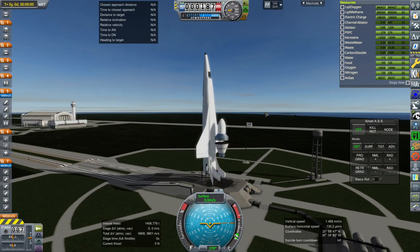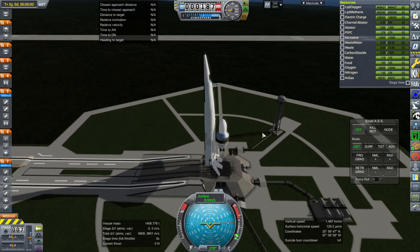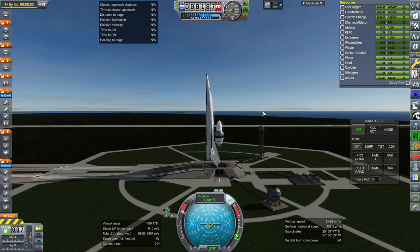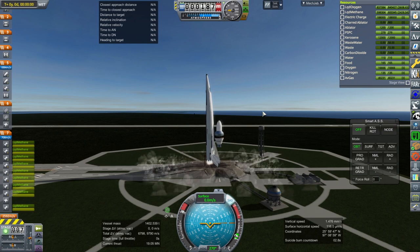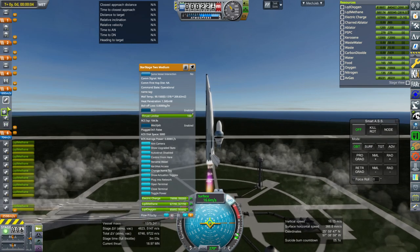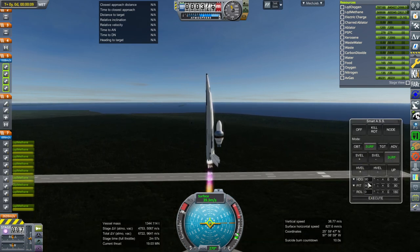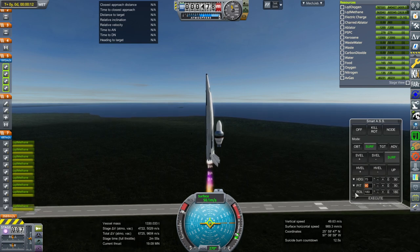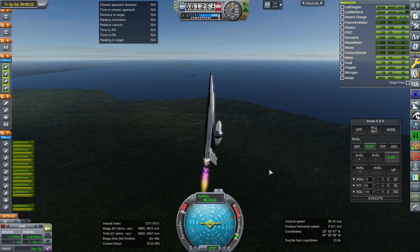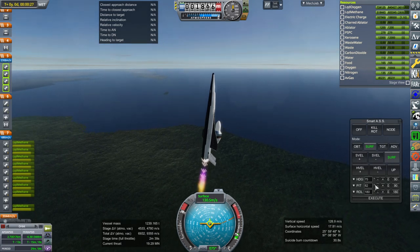Okay, here we are. It looks a bit awkward on top of this, but at least its diameter is not much greater than the space plane itself. Nine Raptor engine ignition and launch. We want a heading of 75 and a roll of 180 — 75 will get us to Cape Canaveral from Boca Chica. A little bit hard to decide exactly what trajectory to use; on one hand, if we want to switch back to the carrier plane, we want to give it enough time to apoapsis to complete the entire burn.